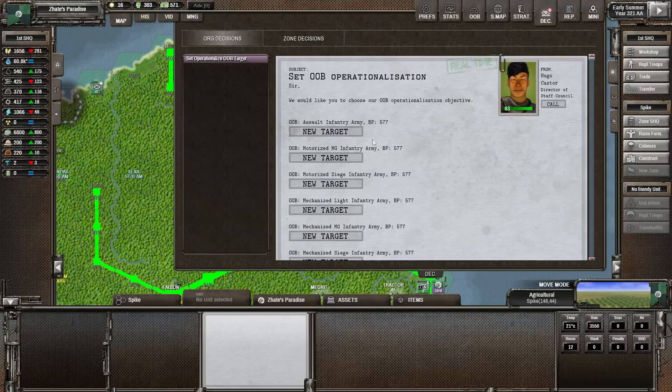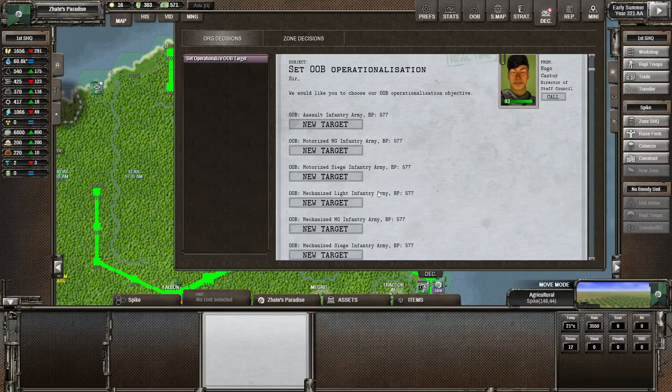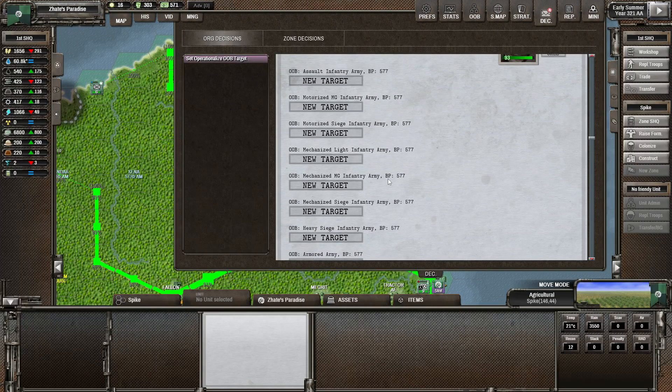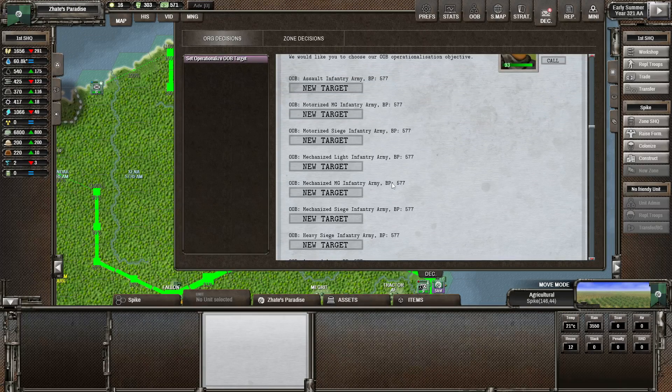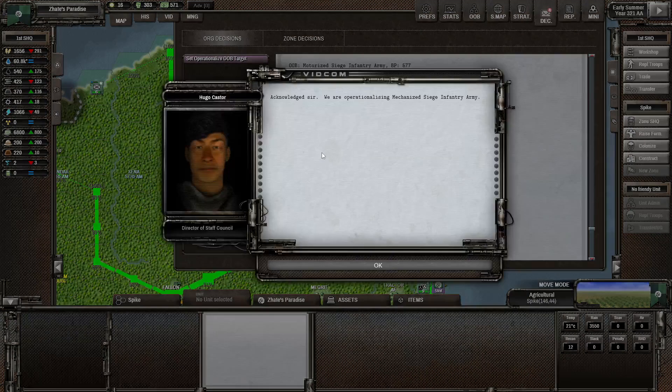Let's look at the decisions. Assault infantry army, mechanized siege infantry army — that could be quite handy, with a lot of mechanized and probably the same amount of artillery. Or we could do an armor army, which could be quite handy but is bloody expensive. Let's get the mechanized siege infantry army — I think that'll be worth it.